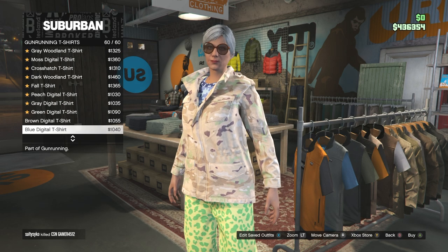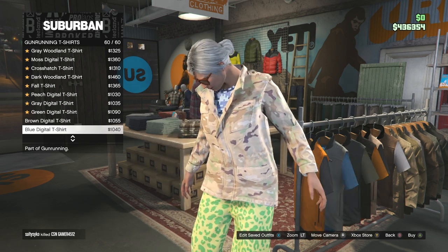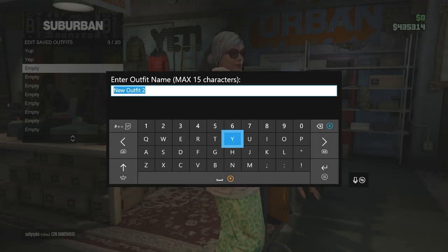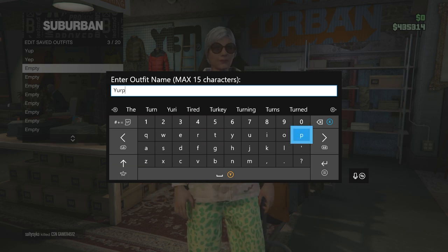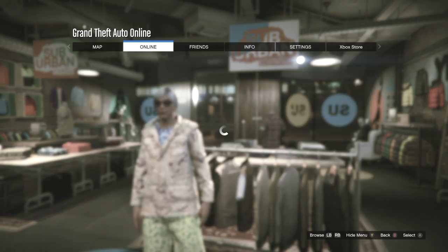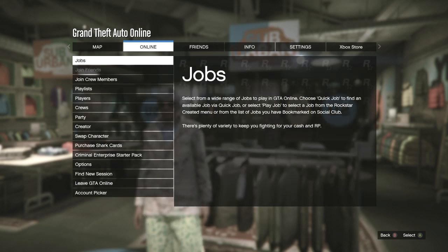Next, go back to the top section and under gun running t-shirts, at the very bottom of the list you'll see the blue digital t-shirt — purchase and equip that one. Once you have it equipped, save that outfit in the third slot. Again, it does not matter what you name it.